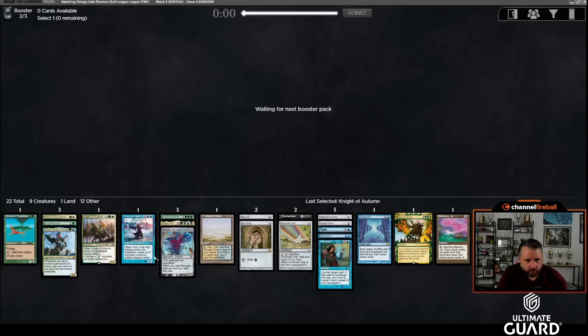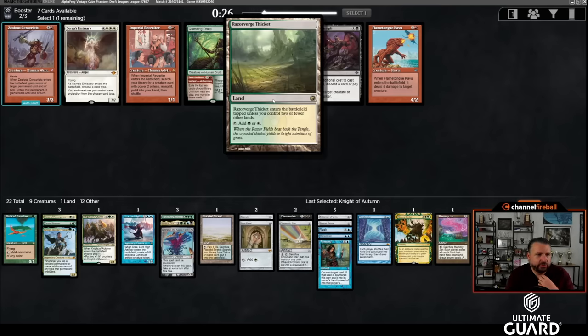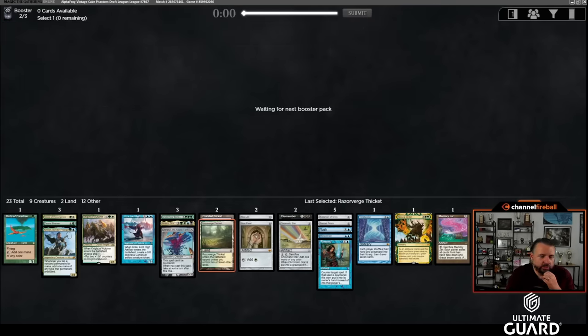I'd really like that World Spine Wurm to wheel — I'm the only person with Flash. Unless there are haters, I should probably get it, though someone could take it for Sneak Attack purposes. The Questing Beast didn't come back, but Questing Druid did. I think I'll just take Razorverge Thicket — a green-white land is pretty good for me. I don't really want to play red cards if I can avoid it.